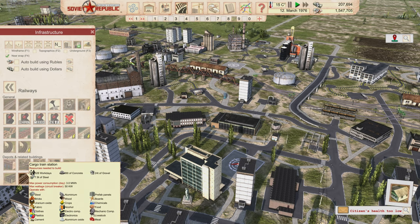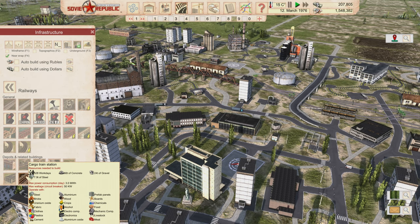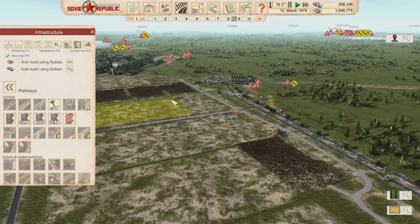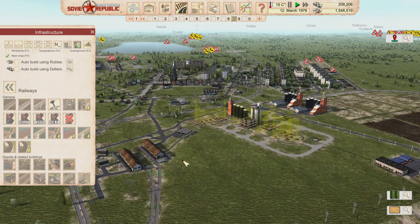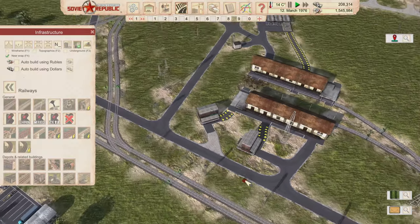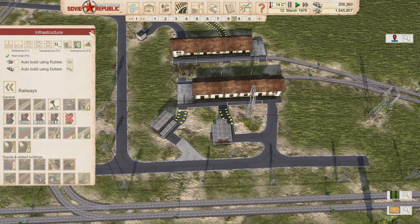It has three cars - one for food, one for clothing, one for alcohol - plus this white refrigeration car which is supposed to haul 24 tons of meat. The problem is this train cannot access that meat. The only way to do it is with this very specific building: the cargo train station. You've got to have this to access meat on a train - it is the only thing that allows trains to access meat directly.